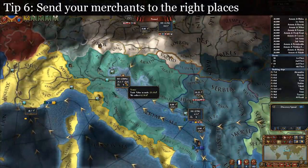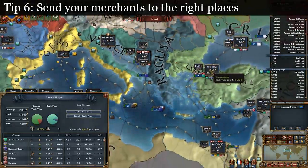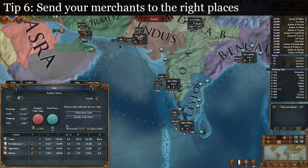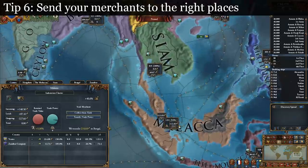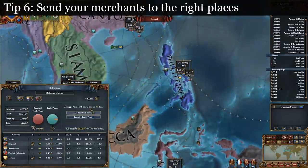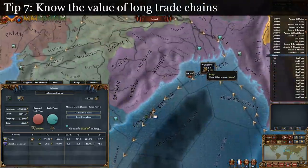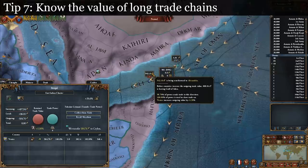Tip 6: send your merchants to the right places. Sending merchants to steer nodes downstream of your home node isn't going to help you. Instead, I prioritize the following: first, I send a merchant to my home node because although you collect automatically from your home node, you get 10% more with a merchant there. Then I send my merchants to nodes directly upstream from my home node, prioritizing high-value nodes in areas where I have lots of trade power, and keep working my way upstream. If I find a high-value node where I don't have a lot of power, I'll send some light ships. Tip 7: know the value of long trade chains. You can stack the multiple merchants' bonus several times if the value has to go through multiple hops. Each hop adds even more value, and this can spiral upwards pretty quickly. This is primarily what caused trade income in my Venice game to become so ridiculously high.